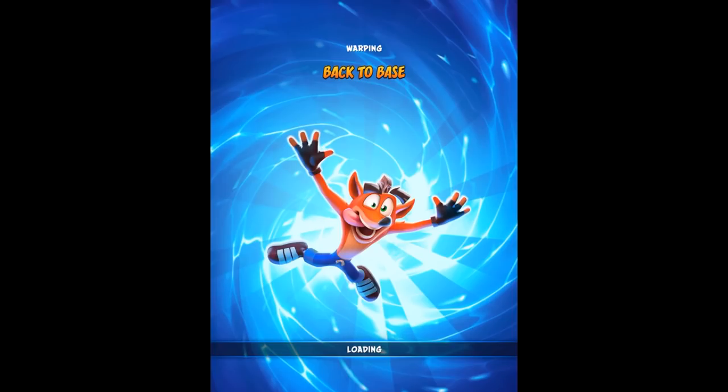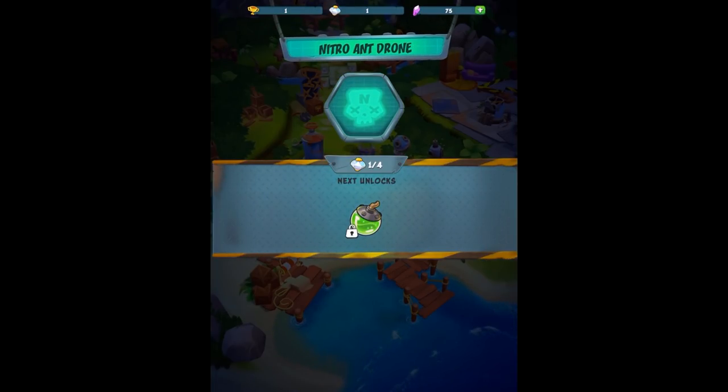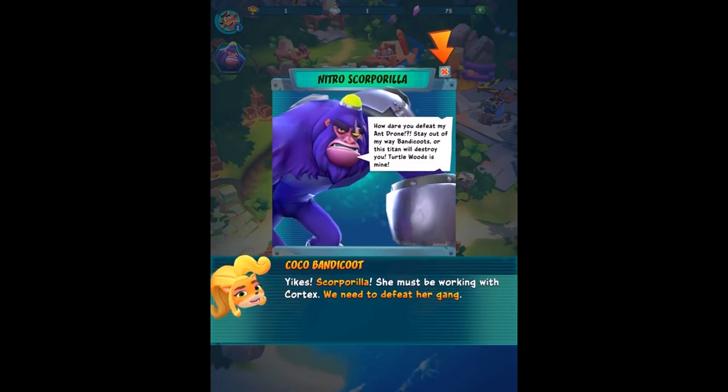Warping back to base. I wonder if we get to play as Coco in this game - that'd be cool. Nitro Antrone level 1 - I guess we got it completed. So we got other things - probably a bunch of currencies to this game - we got Wumpa Fruit, a blue coin or something, and a trophy. Nitro Scorporilla - so it's a scorpion gorilla. They definitely like that combo, like Dingo Dile is a dingo and a crocodile.